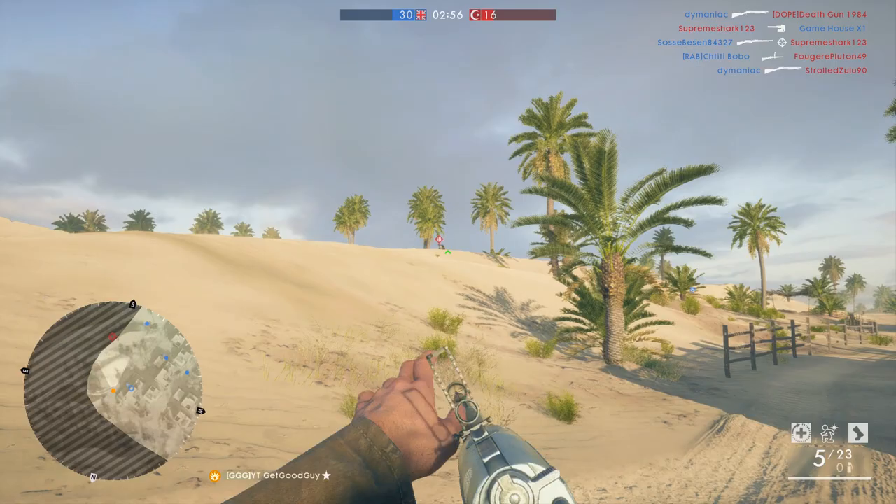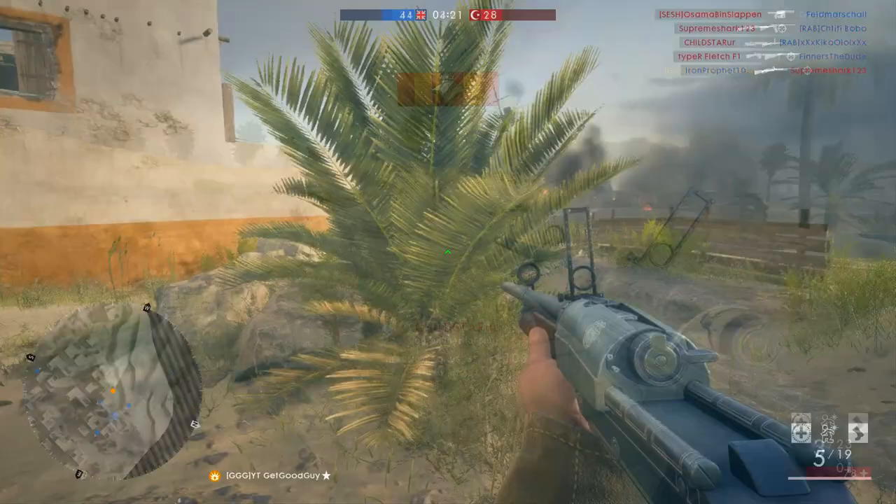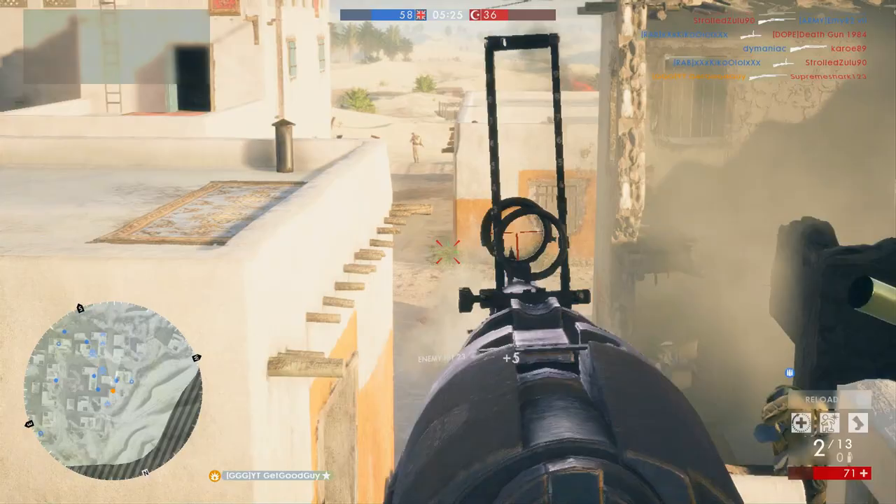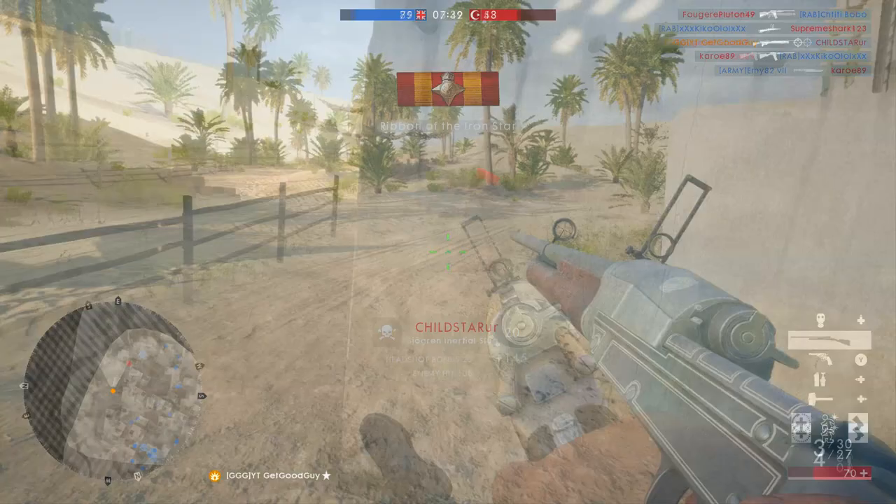And that is the strange dichotomy of this weapon — it's both more and less forgiving than the other two slug shotguns at the same time. This is because it fires faster than the Model 10A slug with an RPM of 163, according to the Shogren factory on Symthic, compared with 78 for the Model 10. But the Shogren does a lot less damage, and it has a lot more rounds per reload than the Model 1900 slug, with 5 compared to 2. But again, it does a lot less damage. So it's a trade-off.